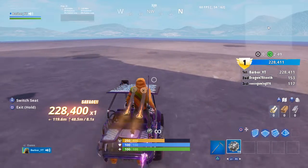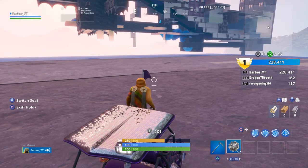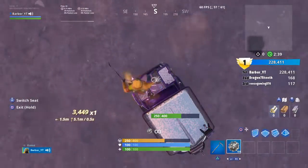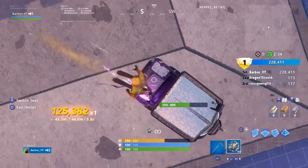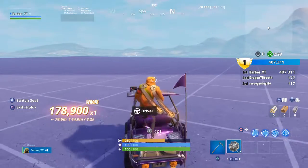I got about two hundred and twenty-eight thousand, and as you can see on the right side, my points are two hundred and twenty-eight thousand. So if you need wins in Downtown Drop, then this is the easiest way to do it.